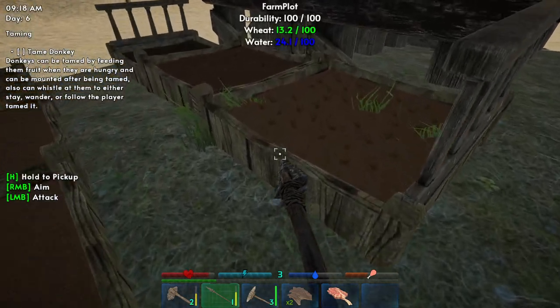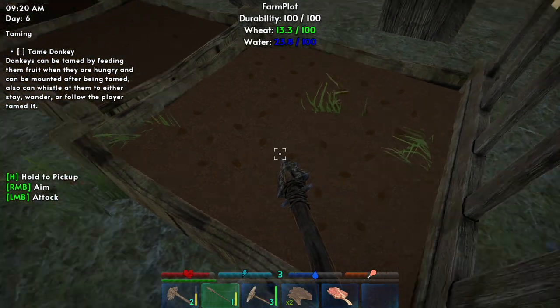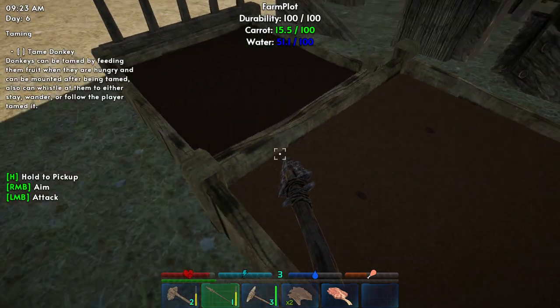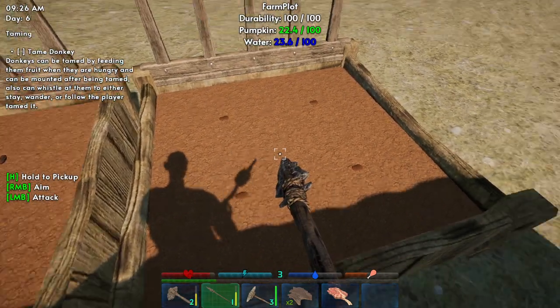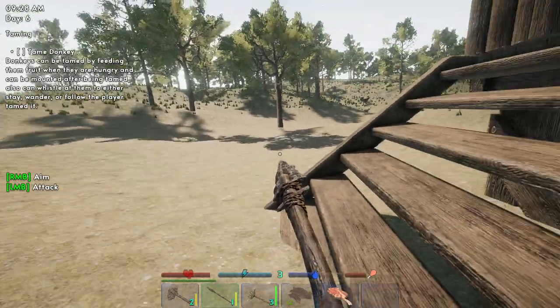Let's check the garden. We got wheat growing, cabbages growing, carrots, more carrots, one plot is empty, and pumpkin. Let's see if we have anything else to plant.